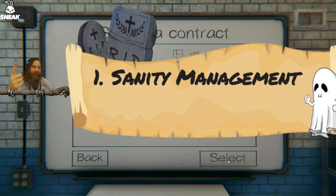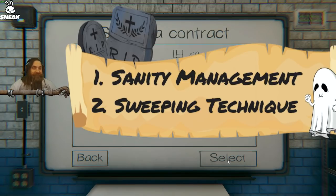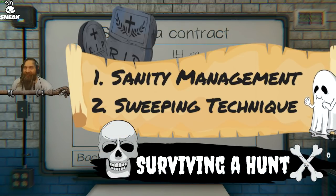The first one: good sanity management. Two: proper sweeping techniques. These two things will make professional difficulty a lot easier, and I'm going to go ahead and throw in a third bonus — how to survive a hunt.